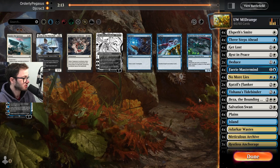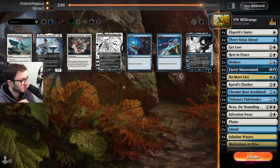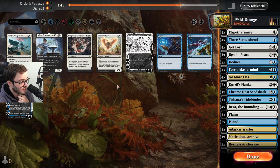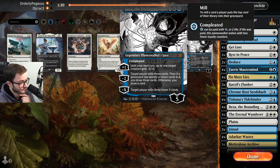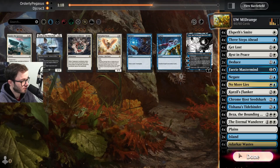I think Seed Shark could be pretty good here. Liliana was annoying — Seed Shark is good against Lily, the tokens it makes. Same with Eternal Wanderer — I think Eternal Wanderer could be good. Temporary Lockdown is terrible when everyone loves playing brass forge. The Swan is not great — I'm gonna take all the Swans out, I just don't rate it at all. I think Eternal Wanderer is gonna be a good top end, just take out the board. We do have Lily — I think Jace could be okay too. I think Negate's fine, bringing in Negate as well.